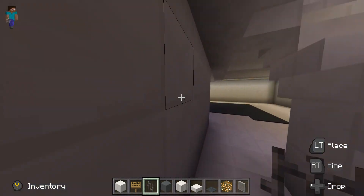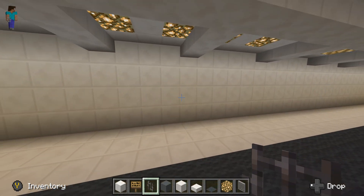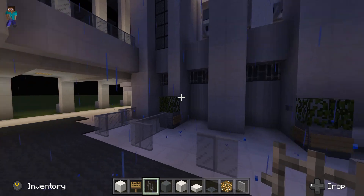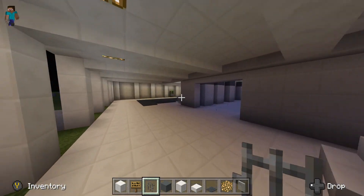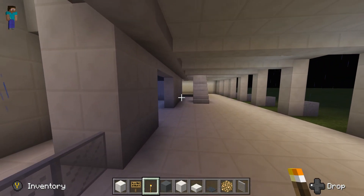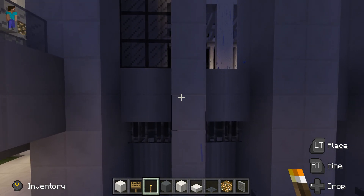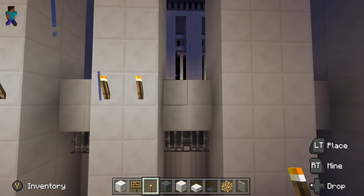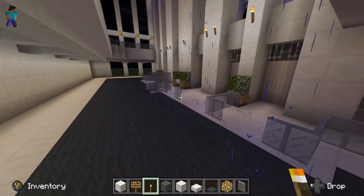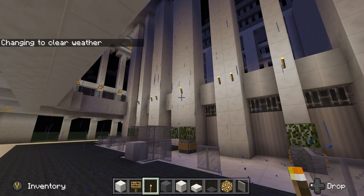Make sure the walls go back on this side too — however you feel you should design it. Add some torches over here because it's mighty dark. Zoom all the way to the other side and put them on top: one, two, one in the middle, one, two, one. Now you have some extra light in here.